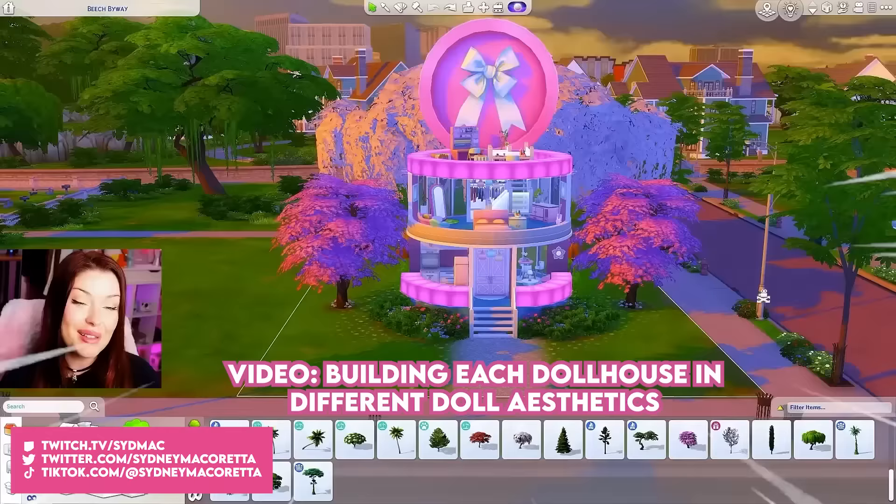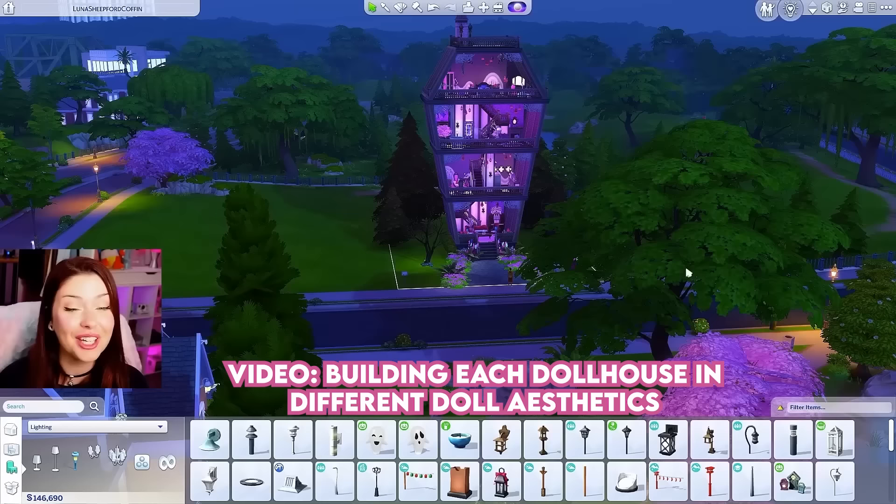Today in The Sims 4, we're going to be building dollhouse style homes inspired by different seasons. If you're new to my channel, the dollhouse style of building is basically like an open concept, no front walls type of home resembling a dollhouse. I love building these so much that I've made an entire playlist around it, which I'll link down below.